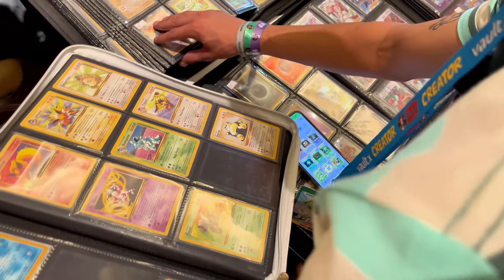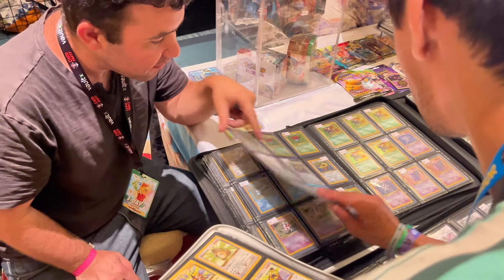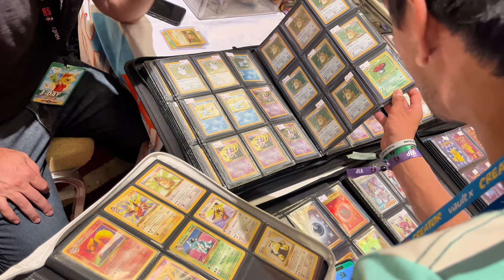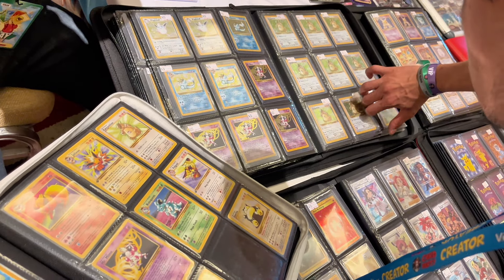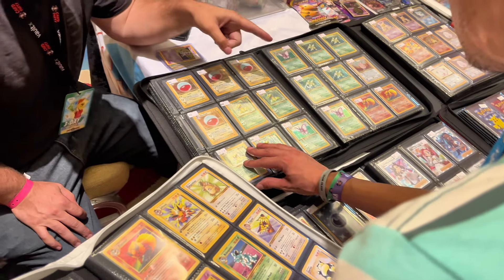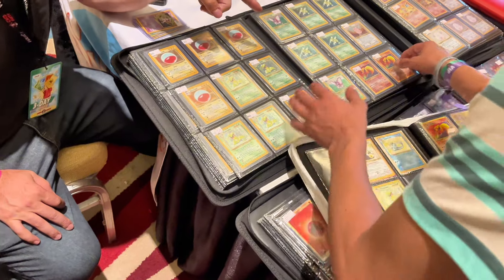Gabriel is over here starting to shop — building up a little pile. Not bad at all. We'll take a Vaporeon, pull that one out too, and also Mr. Mime and Raichu.